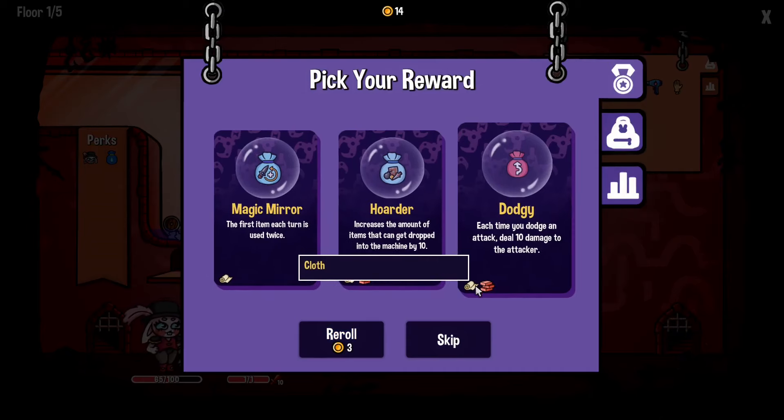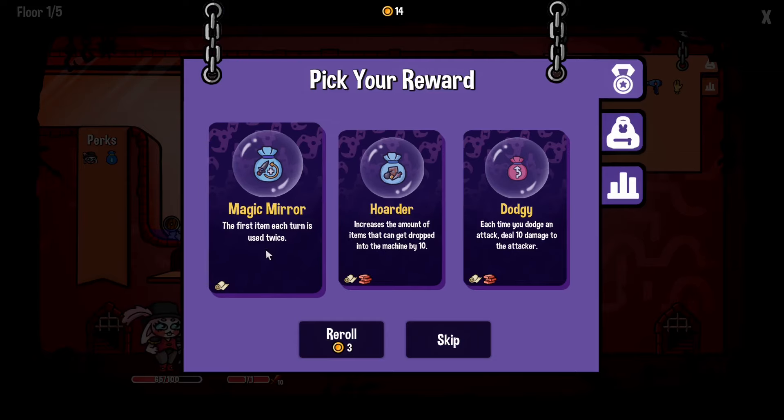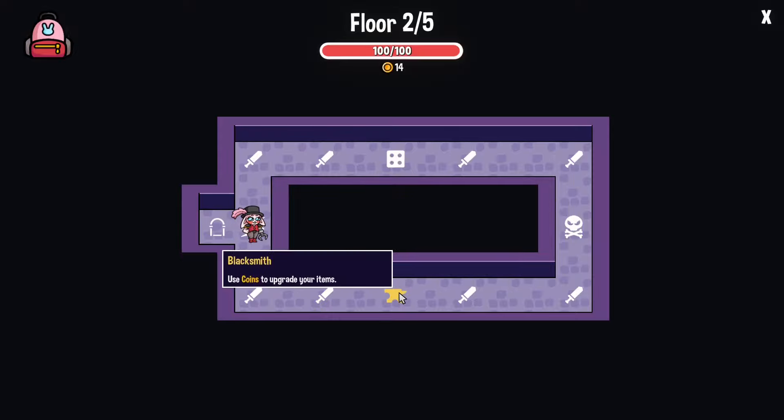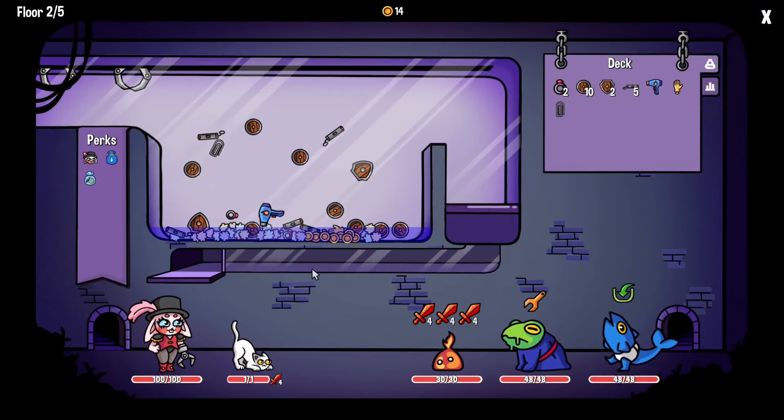Each time you dodge an attack, deal 10 damage to the attacker. Increase the amount of items that can be dropped into the machine by 10. First item in each turn is used twice — ooh, that could be good. The dodge thing could also be good — I kind of like the sound of that. Let's go to this blacksmith and upgrade — go for that instead.